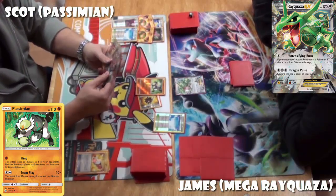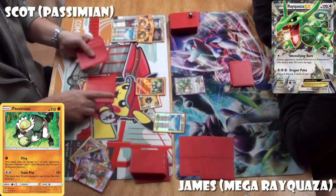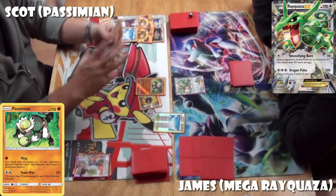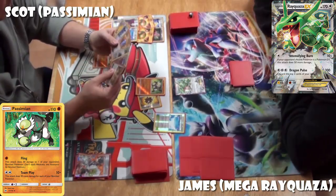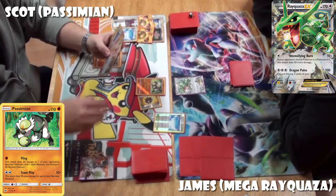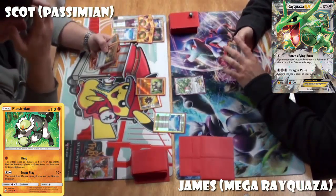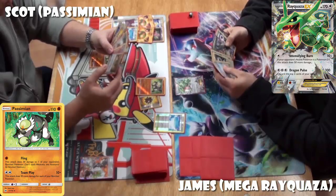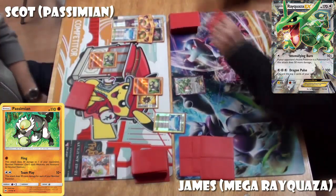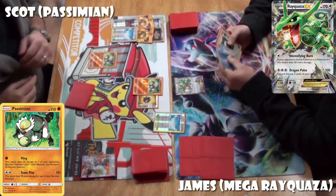Rayquaza's going to be playing Skyfield and Passimian's going to be playing Skyfield. So essentially, the first one to put down Skyfield gets to use it, and every other Skyfield in the game will be a card you just can't use. Getting your Skyfield down first is good because it means you've got three useless cards in your opponent's deck rather than four. He gets a Bursting Balloon on the Passimian — that's going to be key if James attacks next turn, making him take six damage counters. Scott discarded a single Puzzle of Time; you want to play two at once to grab any two cards from your discard pile.